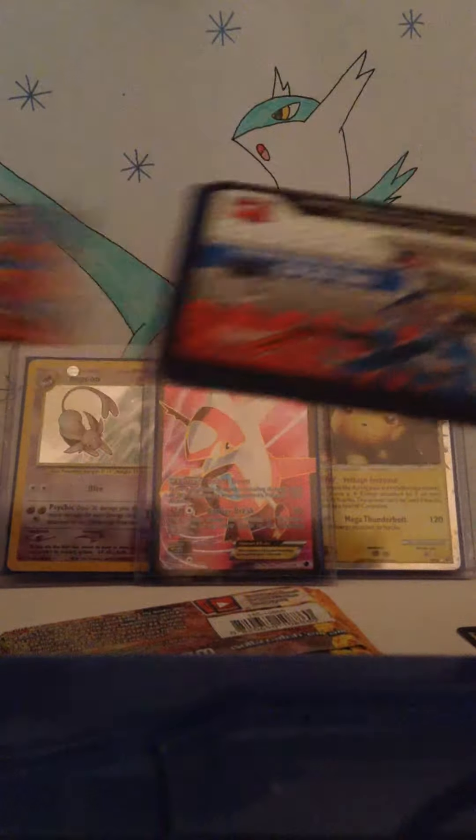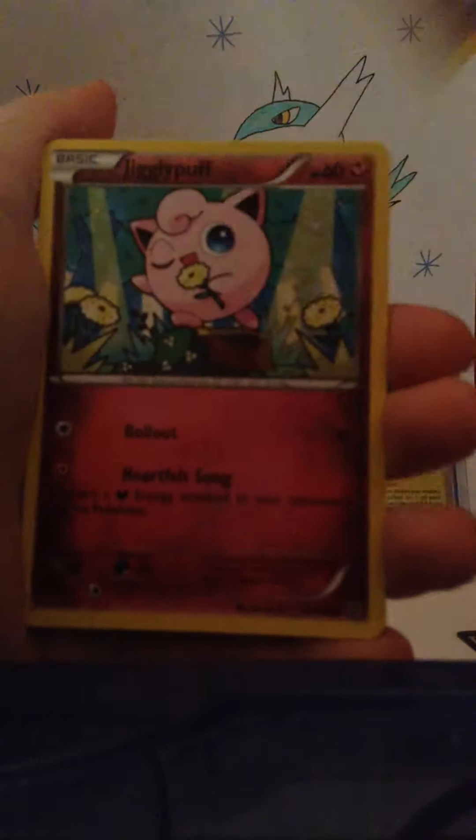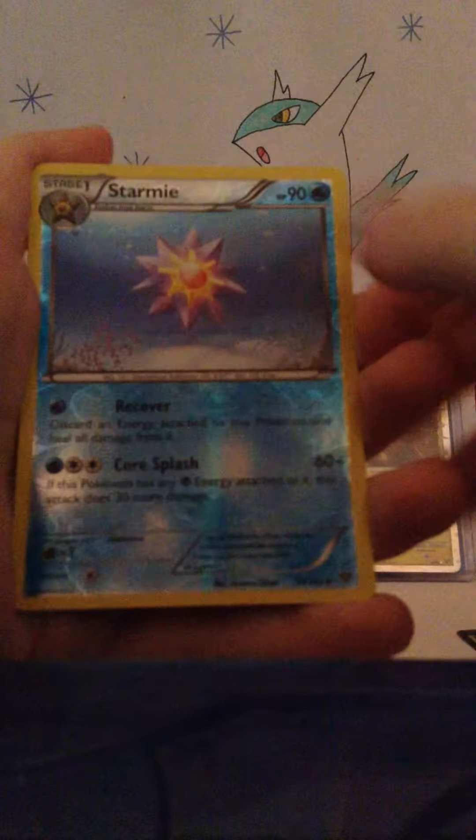Next up, X and Y, with Xerneas on the cover. Fairy Garden, Frogadier, Mr. Mime, Pumpkaboo, Jigglypuff, Slugma, Honedge, Froakie, Reverse Aromatisse which is a rare, and Slurpuff Holo — pretty cool.